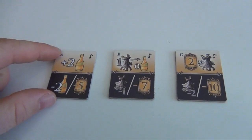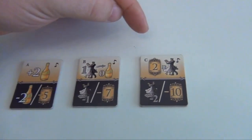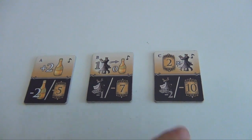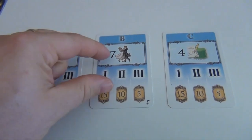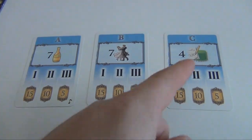The new Emperor tiles give you as a bonus champagne, let you place a dancer for free, or give you two points for each dancer you've already placed. The penalty is losing champagne, or removing one or even two dancers from the room that's about to be scored. The new politics cards reward you for having at least seven champagne, seven dancers, or having served four tourists — the green guests.